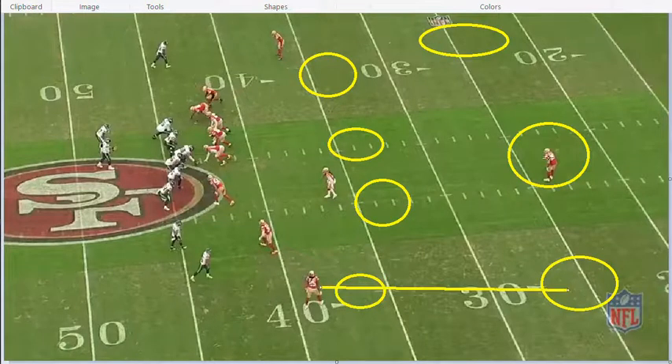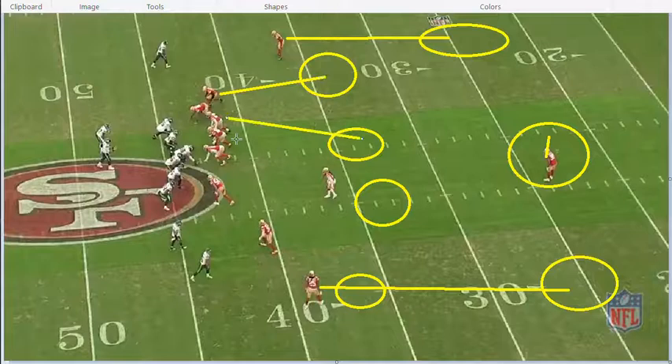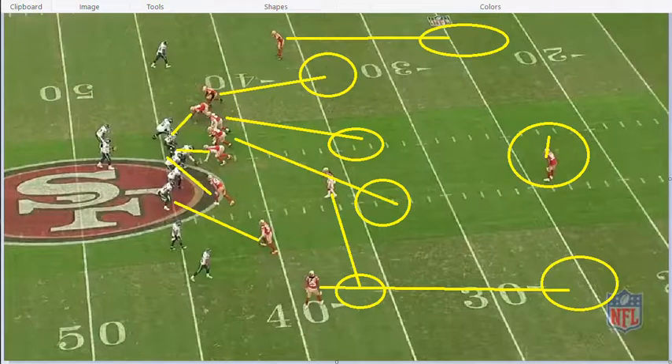Sherman's going to be in a deep third. This is Antoine Exum — he's in a middle third. Tavarius Moore is in a deep third, and this guy's going to drop back out this way. We're actually bringing this nickel or safety — I can't really tell who that is — on a blitz, and then these guys up the middle. So we're only rushing four.